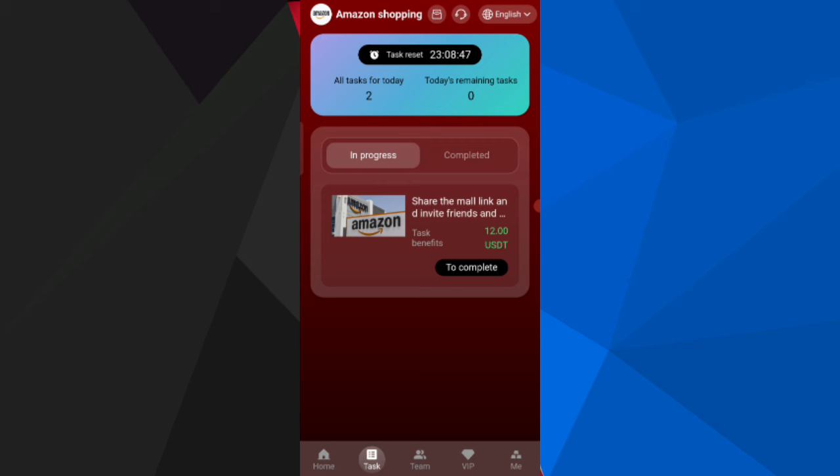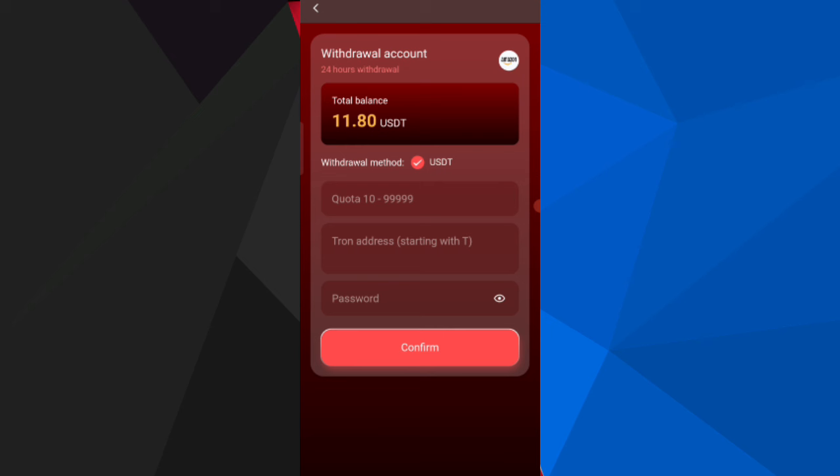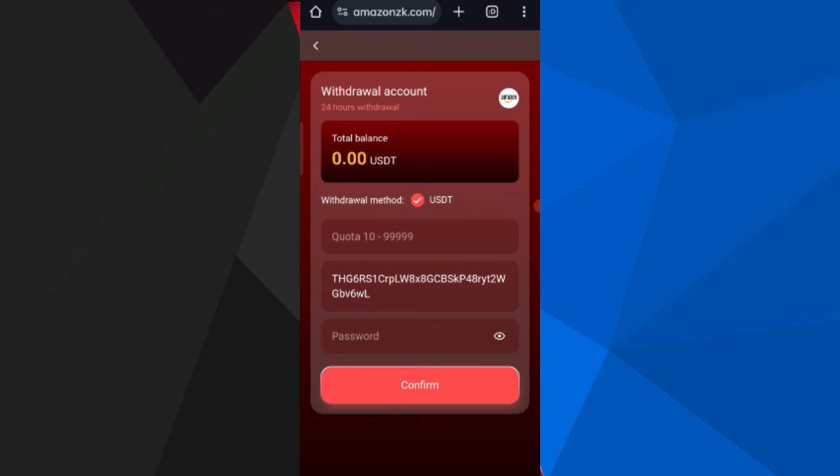Now I will tell you how to get your commission on the website. Click on Home, then click on the Withdrawal option. You can see 11.8 USD available for withdrawal. Enter your amount, then enter your address, then enter your password. Click Confirm — after it appears in my wallet, the withdrawal will be approved and your commission will be received.